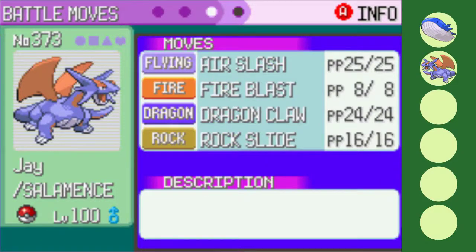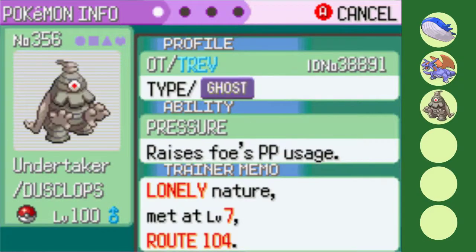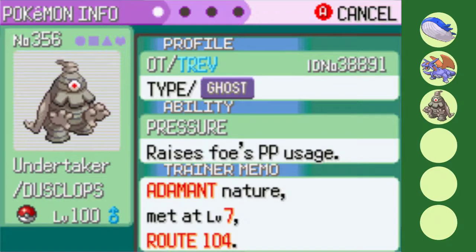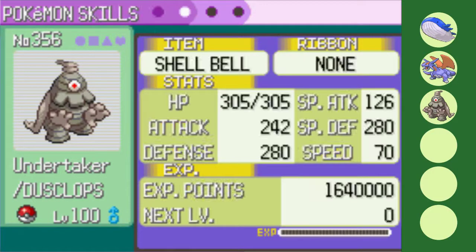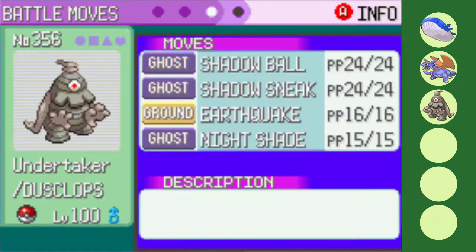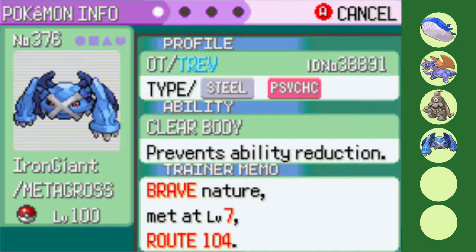Just as Salamence is a popular E4 team member in EK Nuzlocke, so is Dusclops. Undertaker takes advantage of 50 more base HP and 30 more base attack to be a bulky physical attacker with an Adamant nature. No Leftovers in Kaizo, so I'll be instead utilizing Shell Bell as there's plenty of mons Dusclops does massive damage to in the league. Using up my single use of the EQTM, Dusclops will be going with Shadow Ball for big damage, Shadow Sneak for ensured destruction of Steven's Deoxys, and Nightshade for consistently high damage.